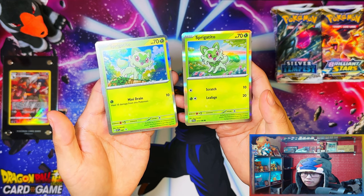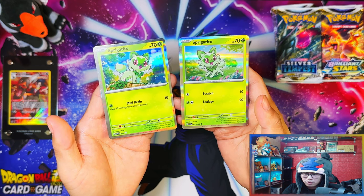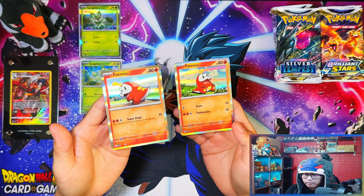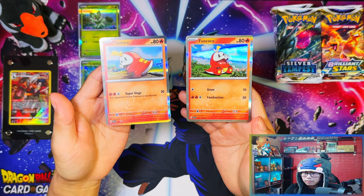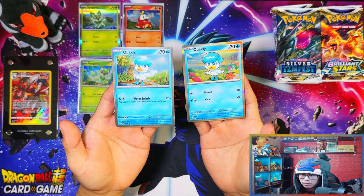You can tell at the bottom there - this shows the promo symbol. That one has the common symbol. Here is the Fuecoco hollows - the left one is the promo and the right one is the set one.